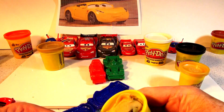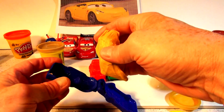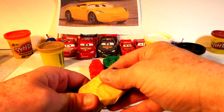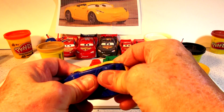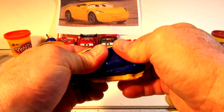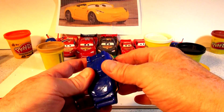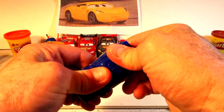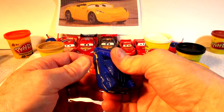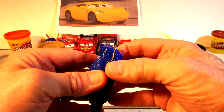Let's take all the Play-Doh that we can get and work it with our hands, get it nice and soft, and put it in the Lightning McQueen mold. Now there's the mold - this beautiful gold color. We'll squeeze this until we get all the excess out. This looks like the right amount. Keep squeezing until all the edges are clear and there's nothing left in the way. Now let's take it out and see how it looks before we reshape it.